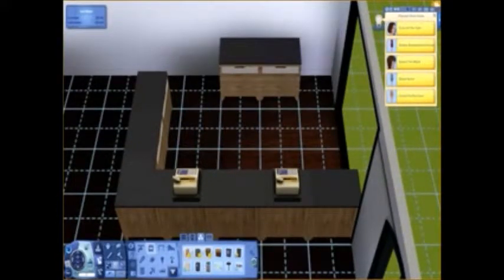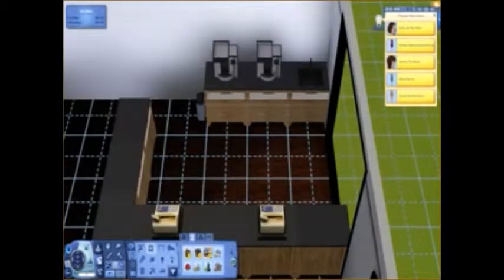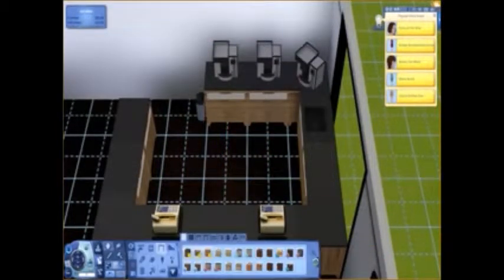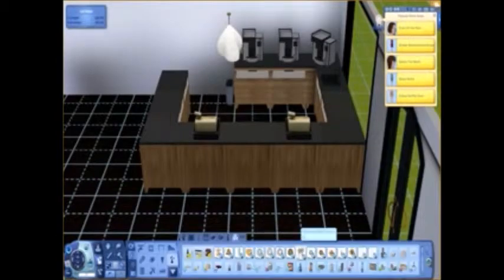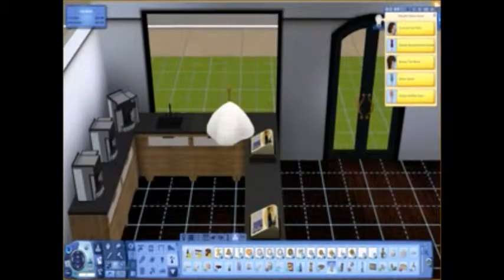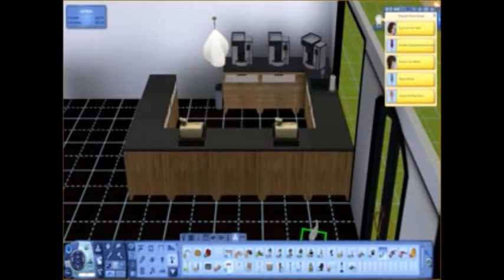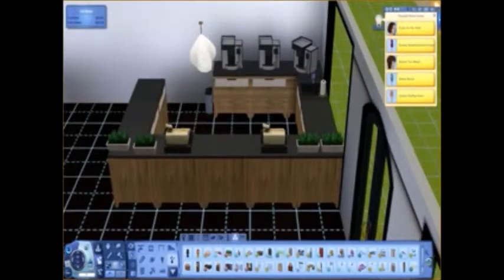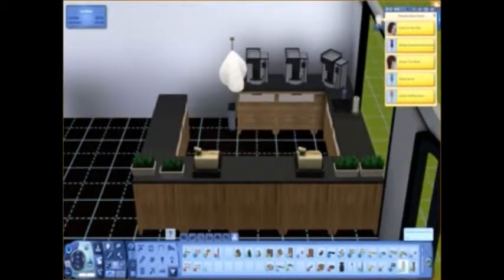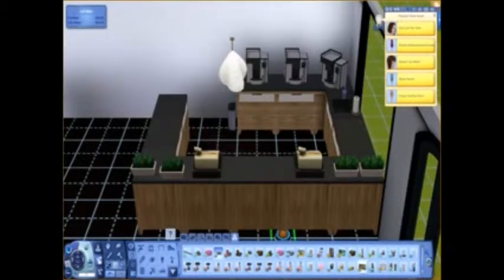I mess around with the counters more and put in a trash can. I love doing the coffee maker, so I put in three coffee makers — if your sim gets tired waiting, they can just sneak in the back and make their own coffee. I tried to put some flowers in but it didn't really work, so I ended up just putting some knickknacks by the sink, like paper towels and soap.